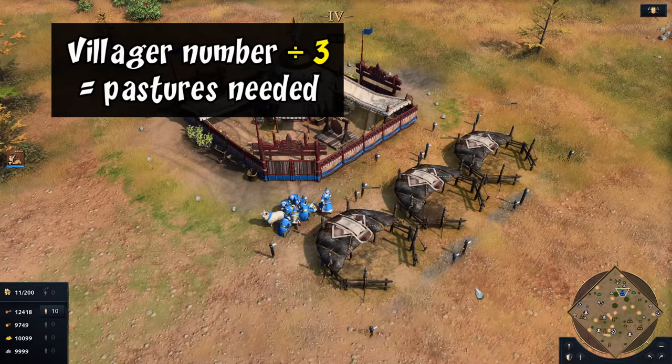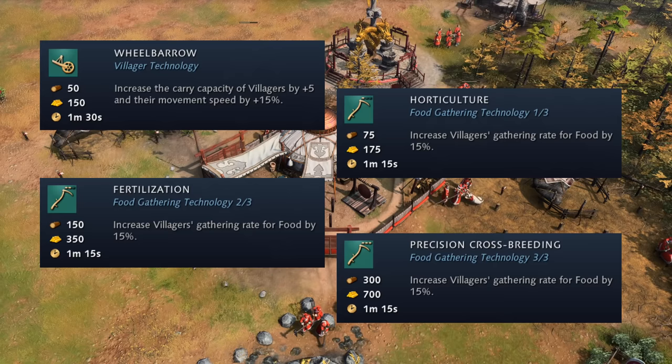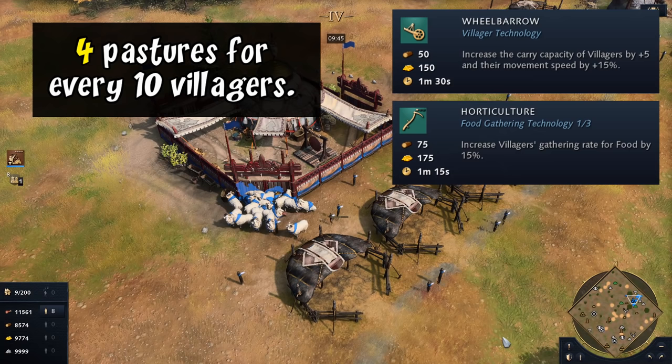This seems like a very simple rule, but it runs into trouble when you start getting upgrades. Once your villagers start working faster with the same number of pastures, you're going to run through your sheep before the next ones are out. Those techs do have a big impact on the ratio. With a very efficient setup, after the first food upgrade and wheelbarrow, one pasture can no longer supply three villagers. In this case we have to modify the rule — instead of three, you now need four pastures for every 10 villagers.